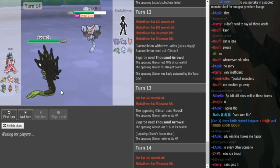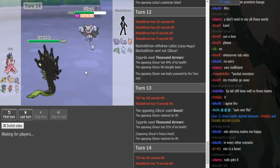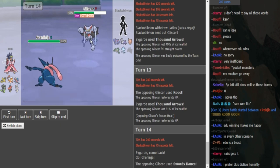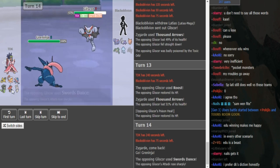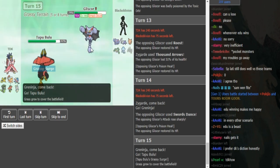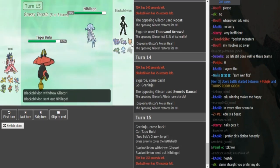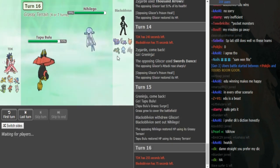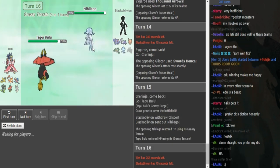Black Elvin can Roost up here if it's the speedy Gliscor — then he's faster. Even if Zygarde gets a high roll at 51%, Gliscor now has Poison Heal activated and can eat hits easily. TDK probably has to switch into Bulu — if Black Elvin has SD, Knock Off, Roost, and Earthquake, Bulu walls this. He goes Scarf Greninja. I would have gone Bulu personally. Then he does go Bulu — does Greninja not have Ice Beam? He went into Nihilego predicting an Ice Beam. That was risky, but it works out for Black Elvin.